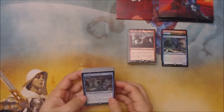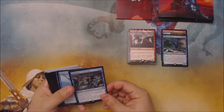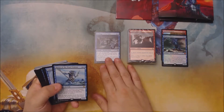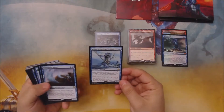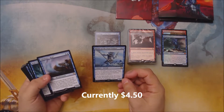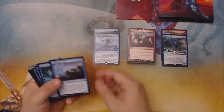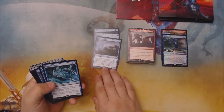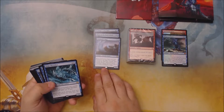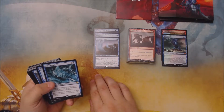Let's take a quick look at the Merfolk deck. Our key rares: we got a Harbinger of Tides, Master of the Pearl Trident — this is one of the ones that makes you almost think about buying multiple copies if you don't already have it, it runs a few bucks — a Tidebinder Mage, which sees some sideboard play in modern Merfolk, and might even see some mainboard play in some deck lists.